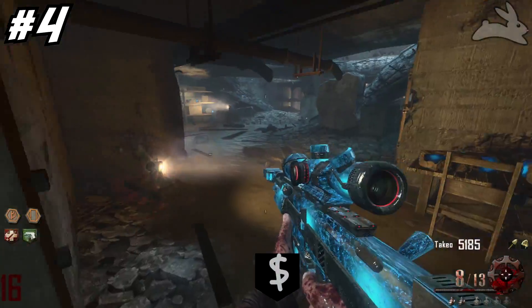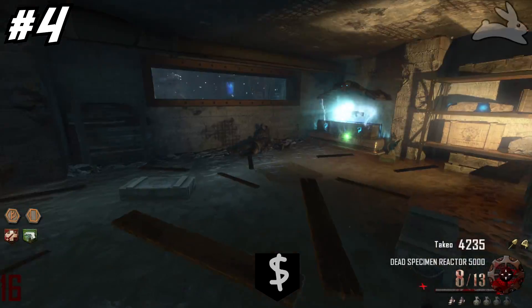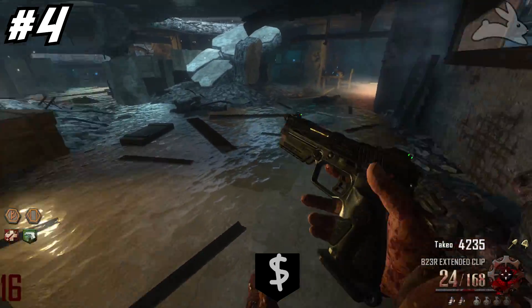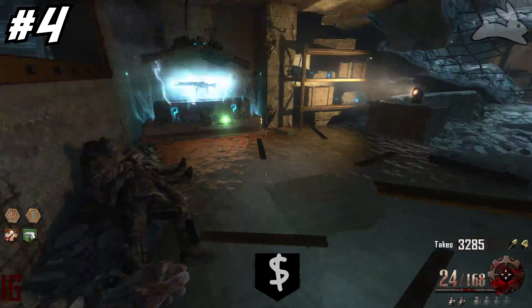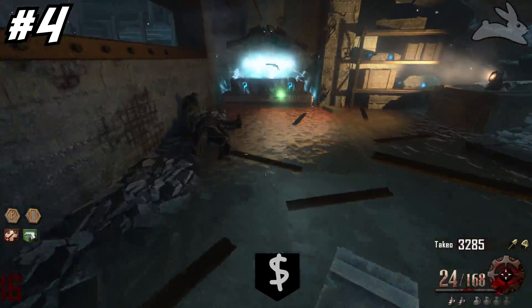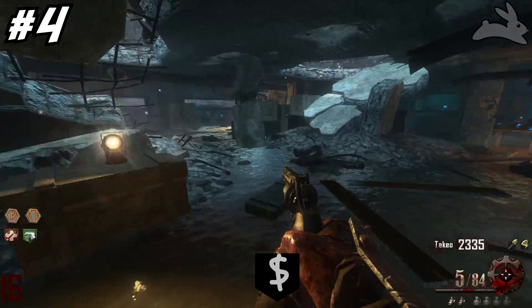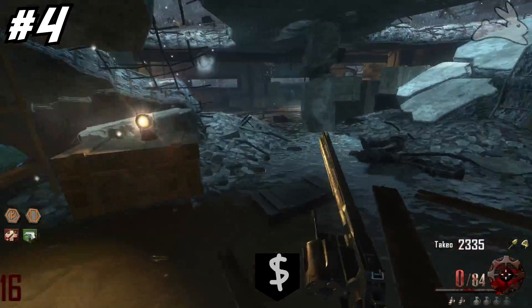The number four spot is gonna be the fire sale. The fire sale is kind of pointless on high rounds. It's pretty good on early rounds, similar to a lot of other drops, but you're really probably not gonna be hitting the box on high rounds — unless you're like me and spend 50 rounds trying to get the Ray Gun Mark 2 but the box won't give it to you. Then you might want a fire sale, but the majority of the time you're probably not gonna need one.